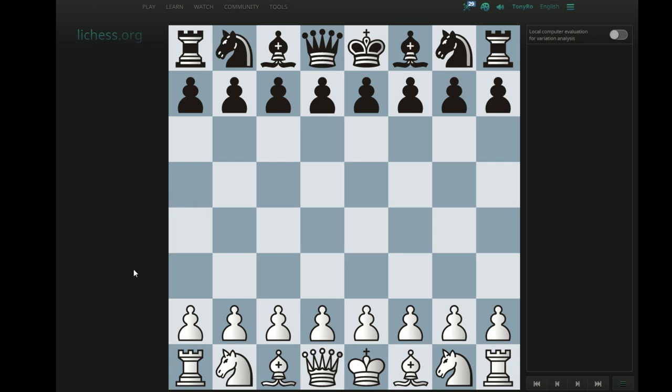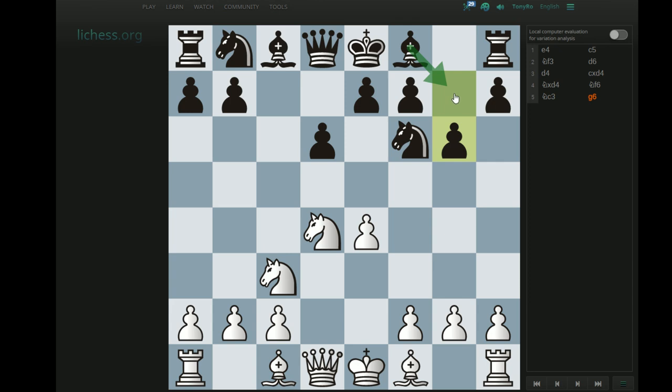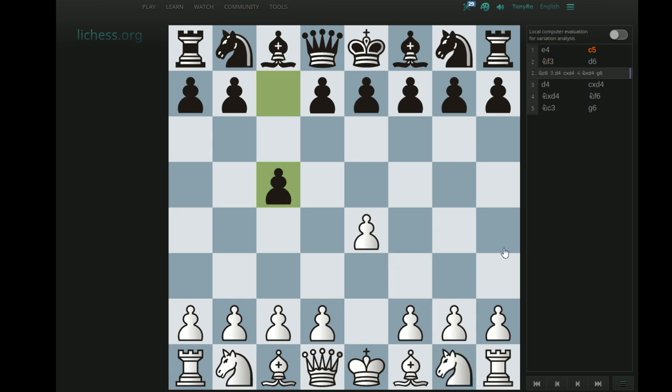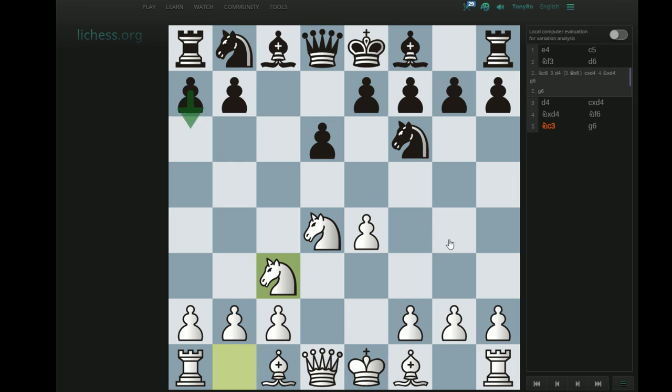Later in the week, I'm hoping to release a few more videos covering each specific variation of the Open Sicilian in more depth. I'll likely do the Dragons in one video — the normal Dragon with 2...d6 and then 5...g6, and the accelerated Dragon with 2...Nc6 and then 4...g6, plus a discussion on 2...g6, the hyper-accelerated move order. The Najdorf with 2...d6 and then ...a6, the Classical with 5...Nc6, and the Scheveningen with 5...e6 will probably be one video. The e5 Sicilians — the Kalashnikov with 4...e5 and the Sveshnikov — will be another video, and then lastly I'll do the e6 Sicilians where black goes 2...e6.